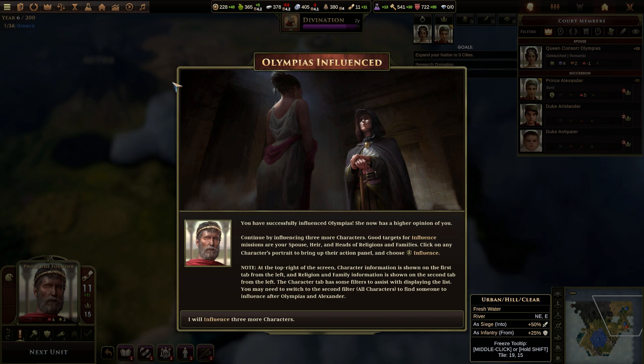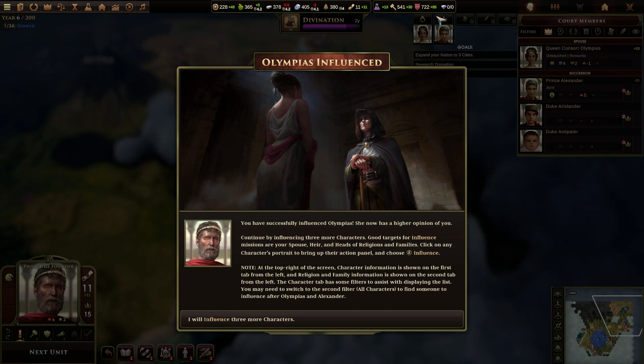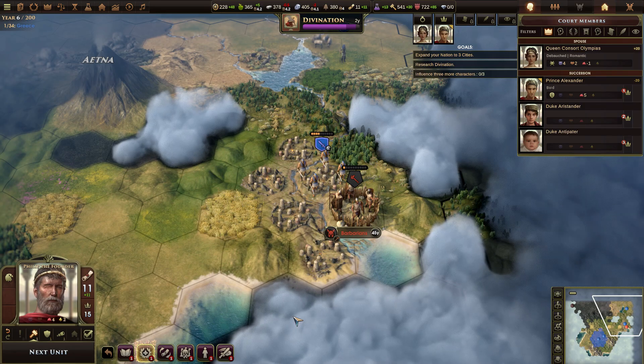I've got two more years before divination's done, then I need to build a shrine. We have a volcano! Except I can't build next to the volcano — well, it's a mountain, I suppose. Mount Etna. To bring up their action panel and choose influence. Note: at the top right of the screen, character information is shown. Yeah, I already noticed that.